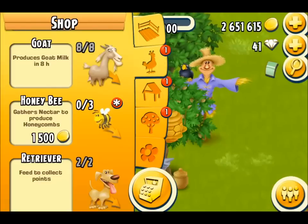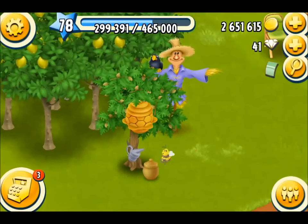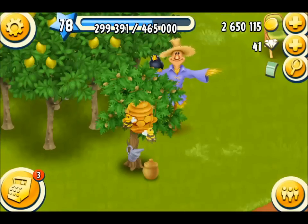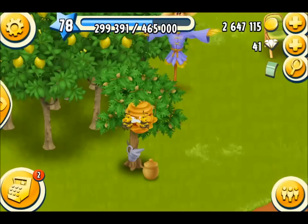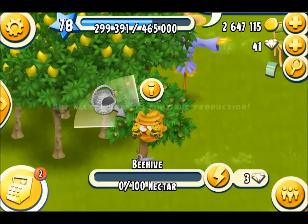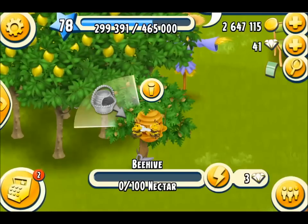For each hive you can have three honeybees, and the first time you buy them they are 1,500 gold coins each. If you push them too far to the left, right, or top, they will turn red and will not go to the hive. You need to place them around or in the area of the hive. Each hive can take three, and you can have up to four hives on this tree.